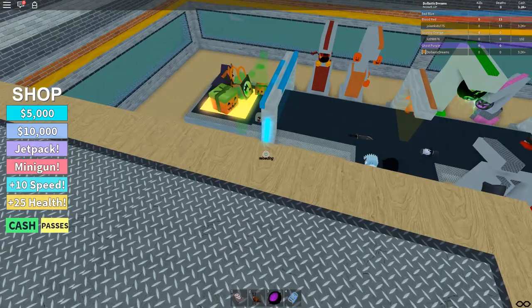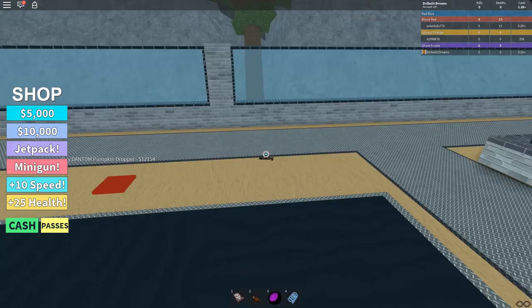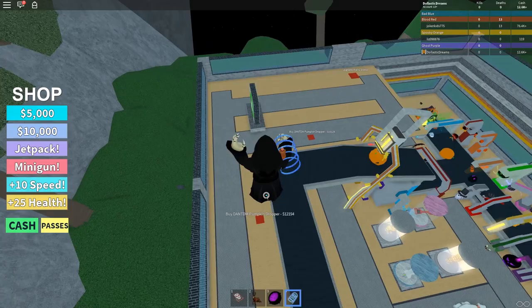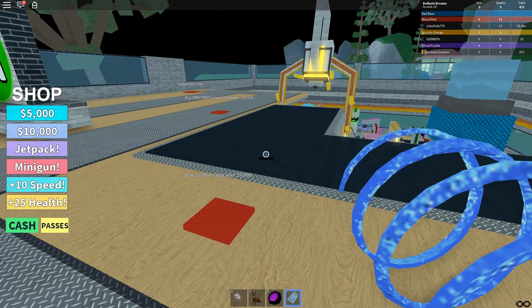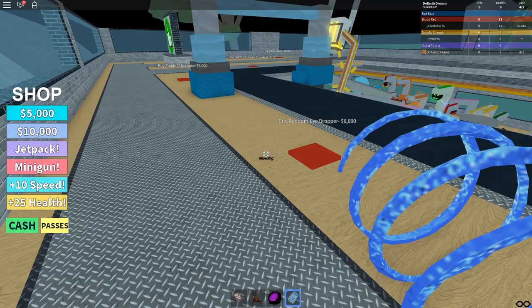And then there's a dantidium pumpkin dropper — I'm curious what that looks like. I've collected money so I'm going to get this dantidium pumpkin dropper. Oh, it's just a blue pumpkin — but it's still really huge! Then there's a zombie upgrader and a random eyedropper for six thousand, which is a lot cheaper than other stuff upstairs. That's pretty good!